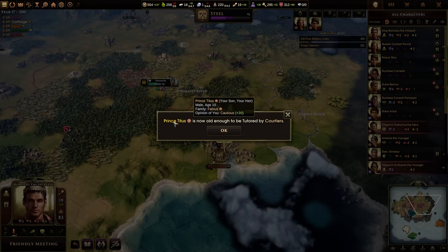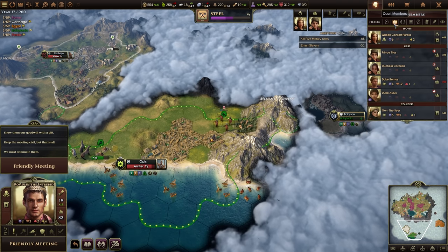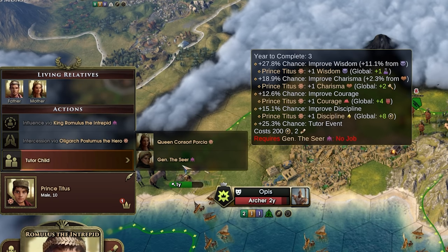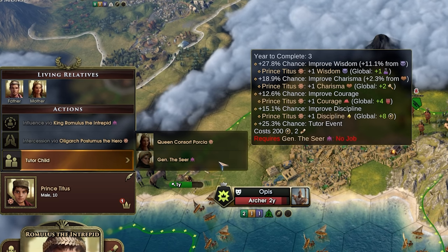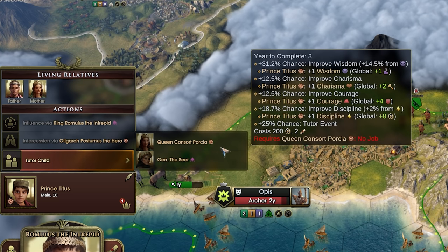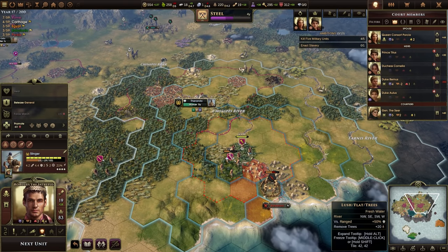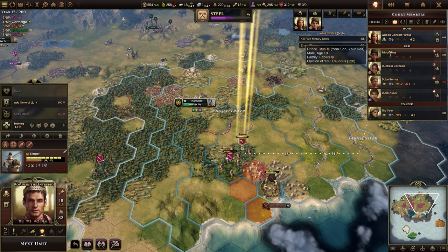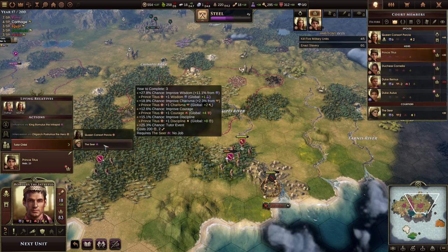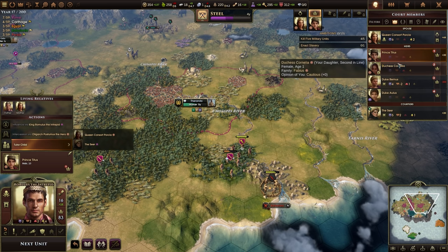Prince Titus my heir is now old enough to be tutored by my courtiers. Tutoring is a pretty important thing to do because it will upgrade their stats quite a bit — you can typically tutor people two times before they come of age. I'm going to use the seer to tutor my child. I'll release the general from the slinger and use the seer to tutor. This will cost me 200 gold and two orders, but it basically gives him plus one stats — and if you do it twice that's plus two stats, which is like getting two level ups.